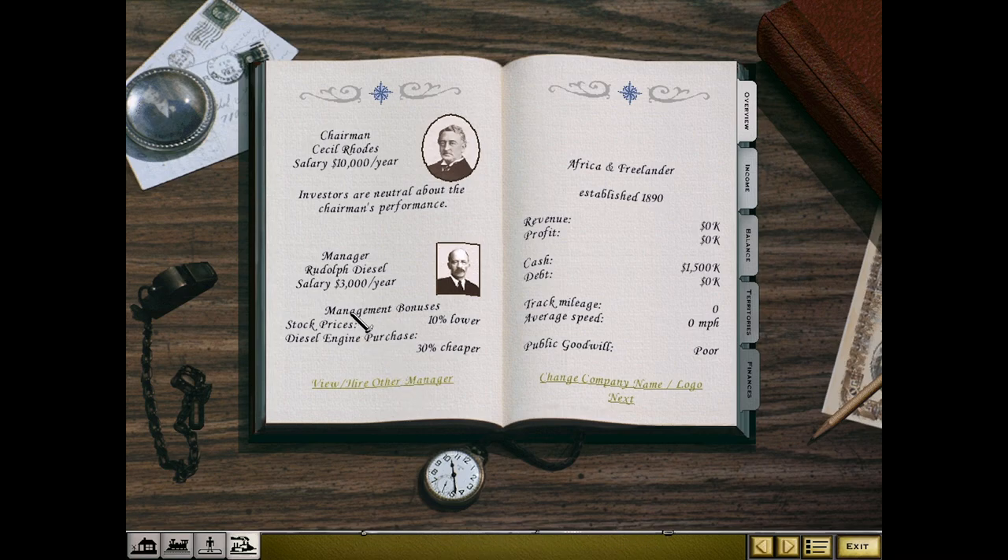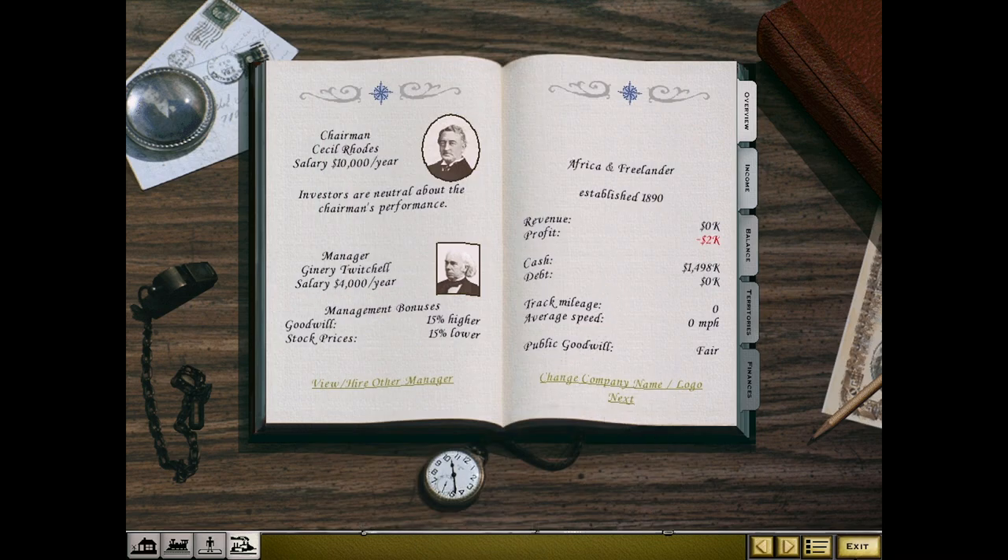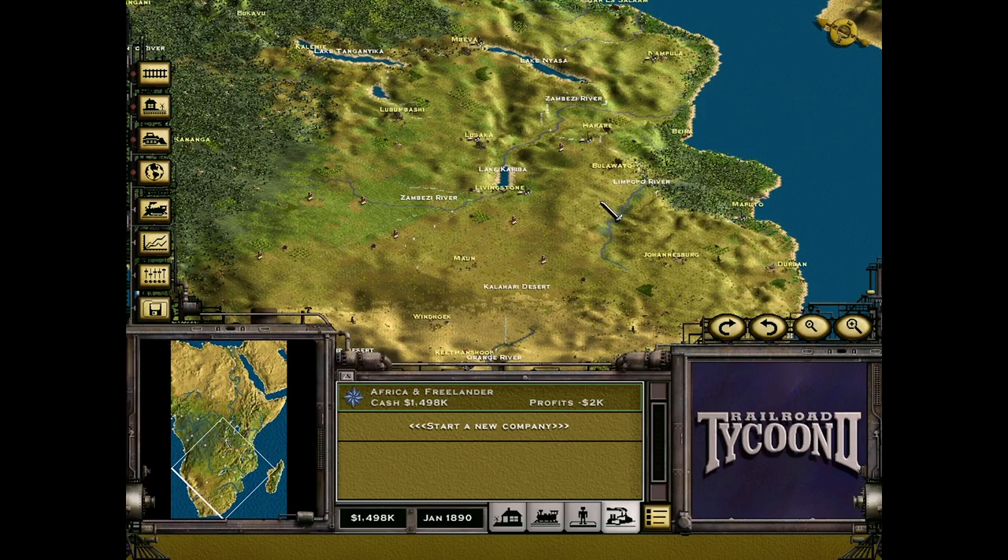For the manager, stock price 10% lower and diesel engine purchase 30% cheaper — none of that has any value to us. I think we can get this guy — higher goodwill — so we can maybe get some territory secured early on here.